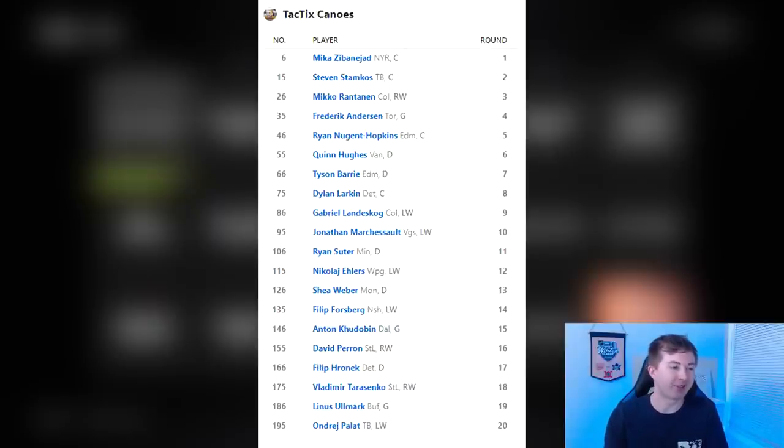So the ESPN league — you'll probably notice the first thing is Zibanejad 6th overall. That draft was at 3 in the afternoon, I kind of slept in, I was literally seconds late to my pick. I would have taken Panarin who was still available, but I got on and it was like 3, 2, 1 — and I didn't have time to switch it. Hopefully Zibanejad does about as good as Panarin, but what are you going to do?